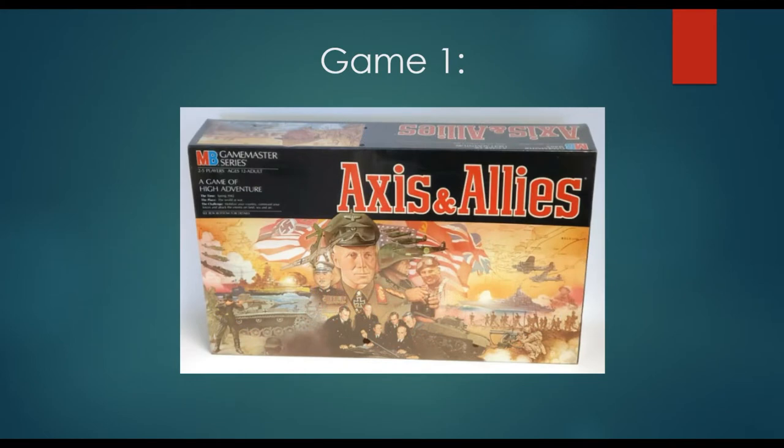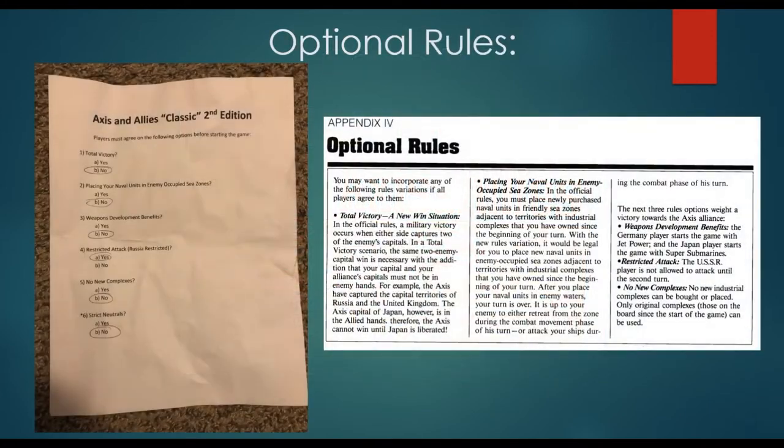For the first time I arrived on Saturday morning a little early to set up a Milton Bradley second edition version of the game. I insisted on no bid, but in return I offered any opponent who would take me on choice of sides. Someone in the group volunteered to take the Allies. Before sitting down I asked, on a scale of 1 to 10, how comfortable are you playing this version? After he stated he hadn't played it since the 80s and only played at conventions, I only asked for Russia Restricted.